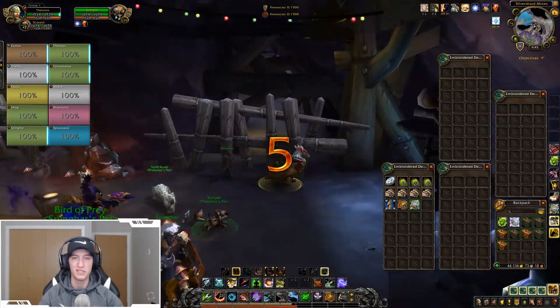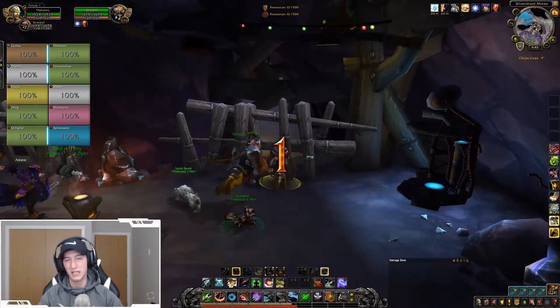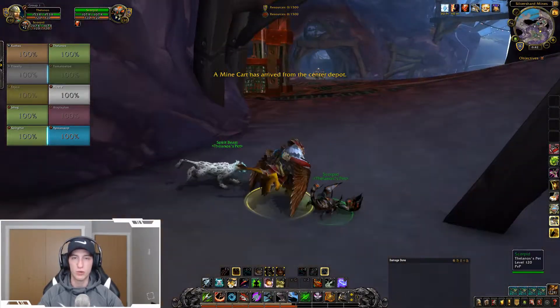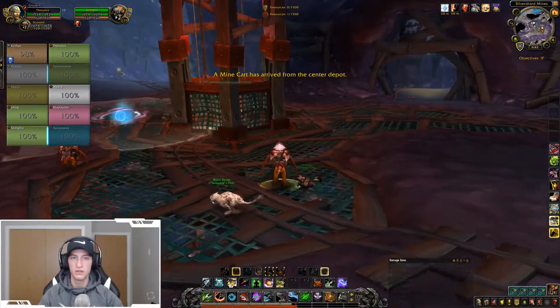It's kind of nice having the Spirit Beast to be honest — you do get a Spirit Beast heal, which I'm lacking here so my healing is a little bit worse. But it makes up for it with the Mortal Wounds, really good for killing healers.